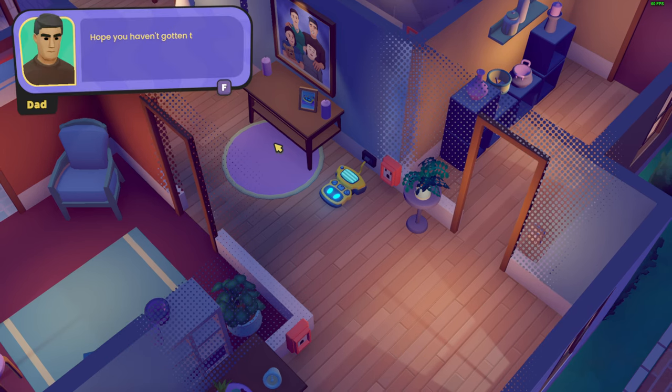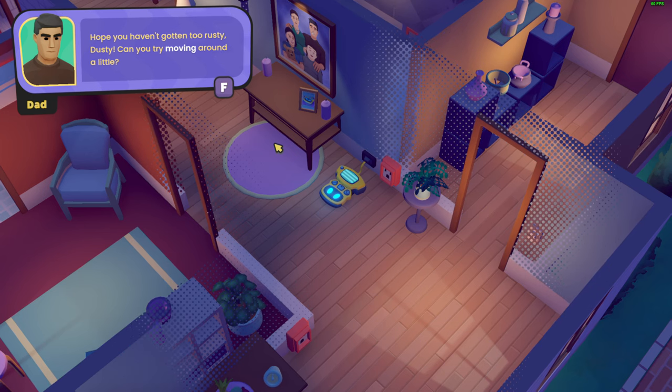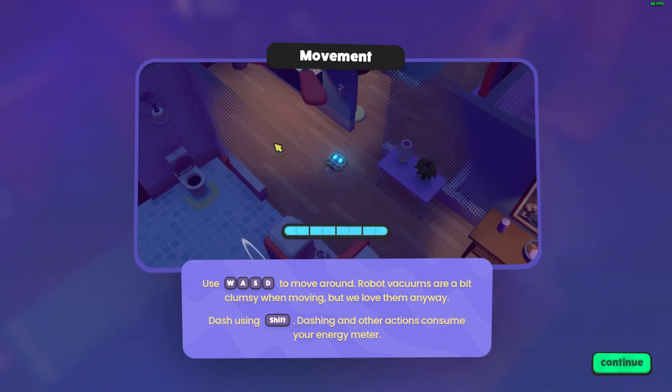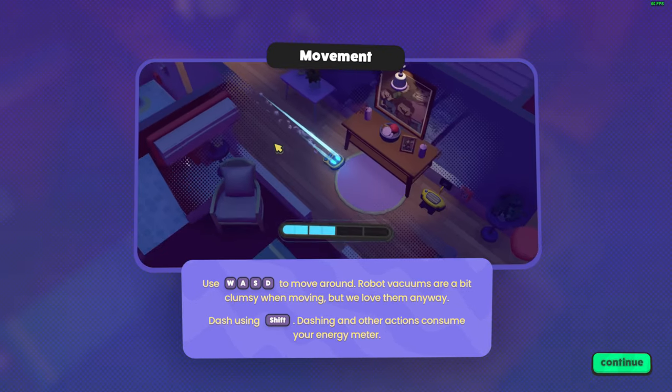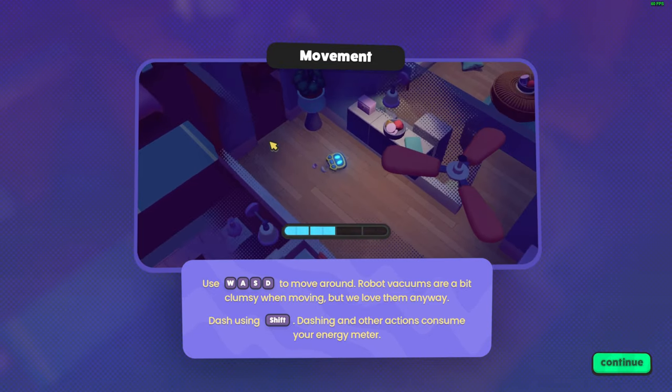'I don't miss you. I hope I haven't gotten too rusty, Dusty. Try moving around a little.' Some movement — controls are W, A, S, D which, and you also have a dash with Shift.